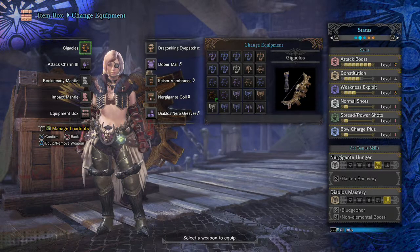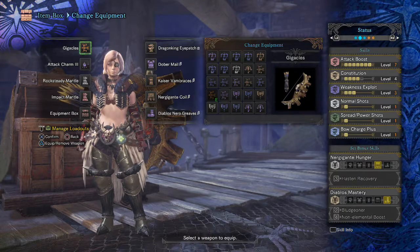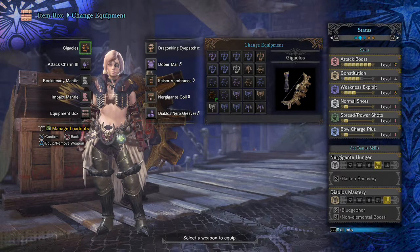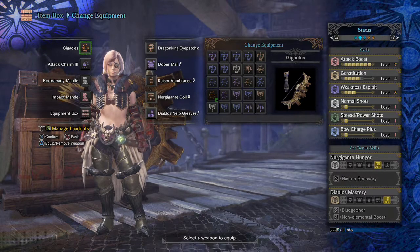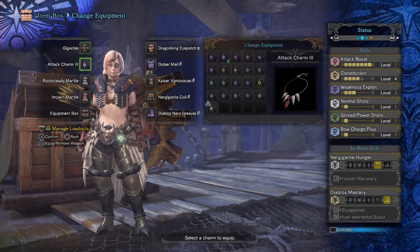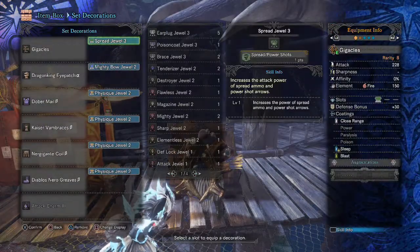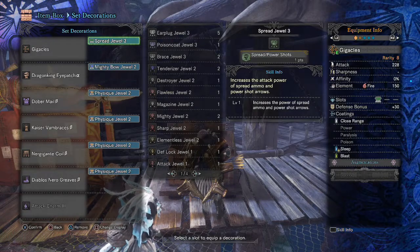This build is a little bit heavy on the decorations because you also have four constitution gems. However, the gameplay is ridiculous — it's got seven attack boost. The only thing I would change if I had the choice is to get rid of the attack charm for a sheath charm, and I'll tell you why a little bit later. In the decorations we've got a spread jewel three, mighty bow jewel two, physique jewel two times four.